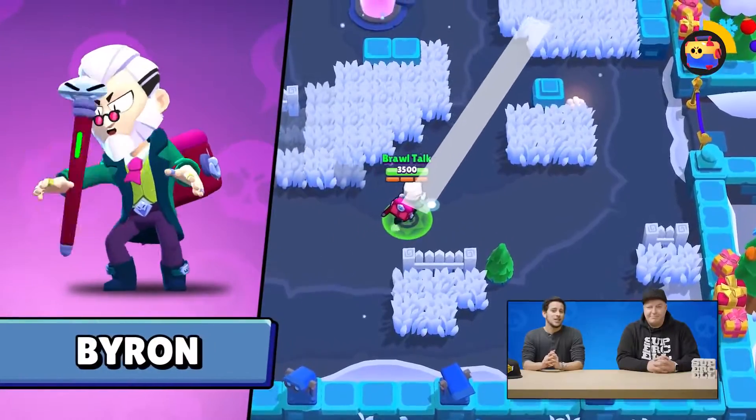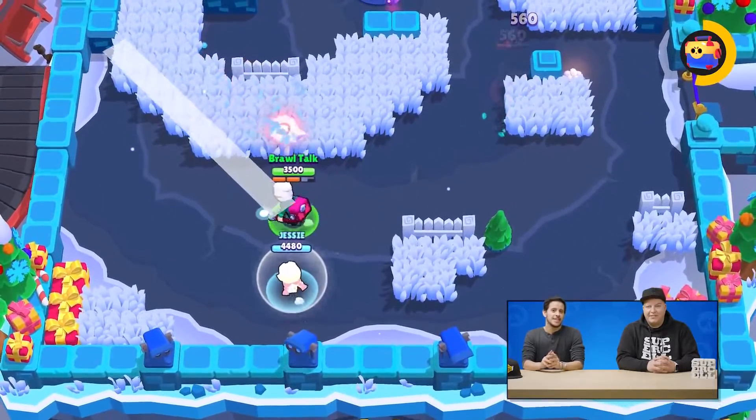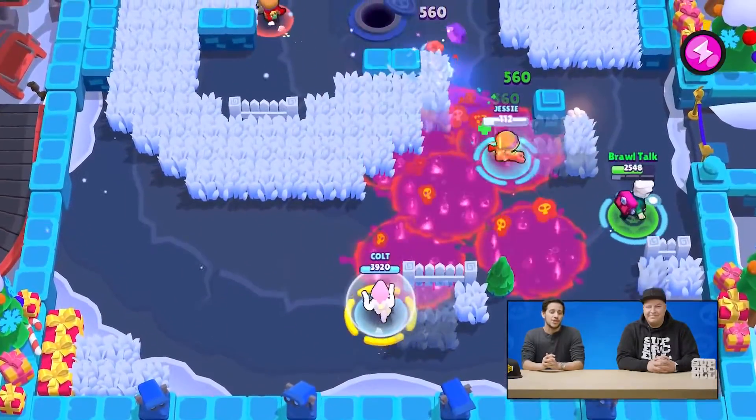Let's start right off the bat with our newest brawler, Byron. He is a sinister salesman who is also a support brawler. He is going to be the third member of Piper and Barley's trio, and he can sell you whatever you need to boost you up or damage your enemies.